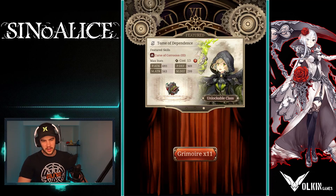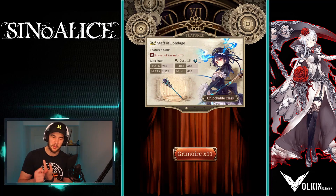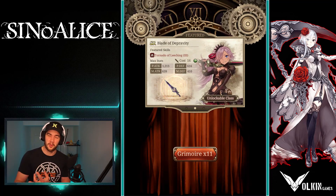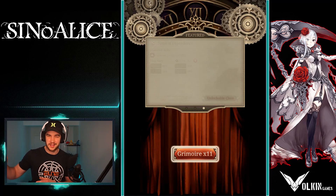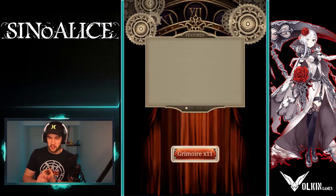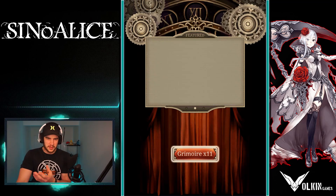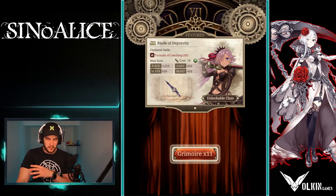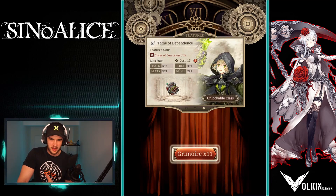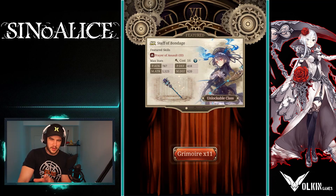When you summon you're going to be able to summon two main things: weapons and nightmares, which are summonable creatures. The nightmares are really rare — there are about three of them at like a 0.03% drop chance. The weapons can also give you playable classes; for instance this one is Alice with the staff, giving her the cleric healer class.